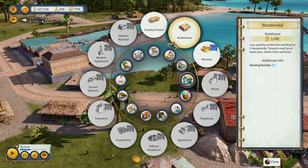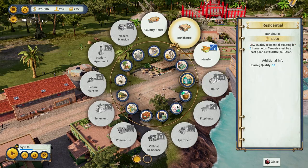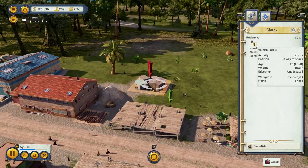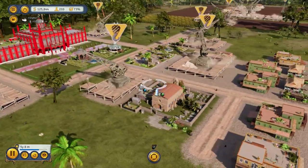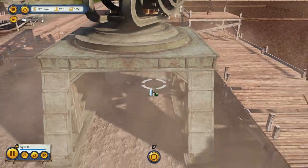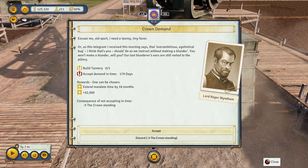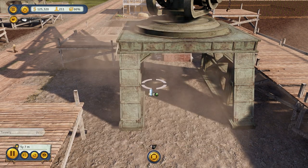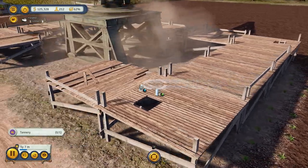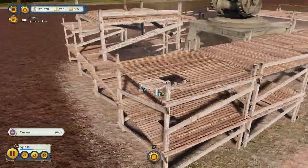We're going to put a country home there, and another country home right here. We're going to let this stuff kind of build up a little bit. It's actually building pretty quickly — you can see them working here. One thing I've always liked about Tropico is you can actually see the workers working. Let's see if we spot one of them.